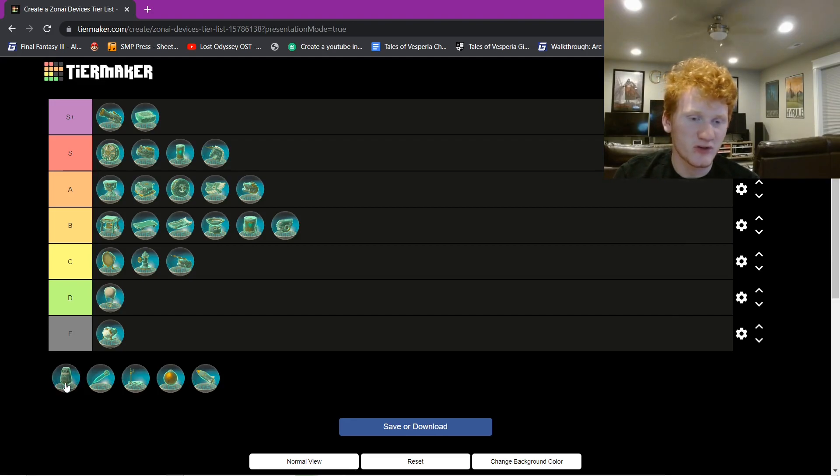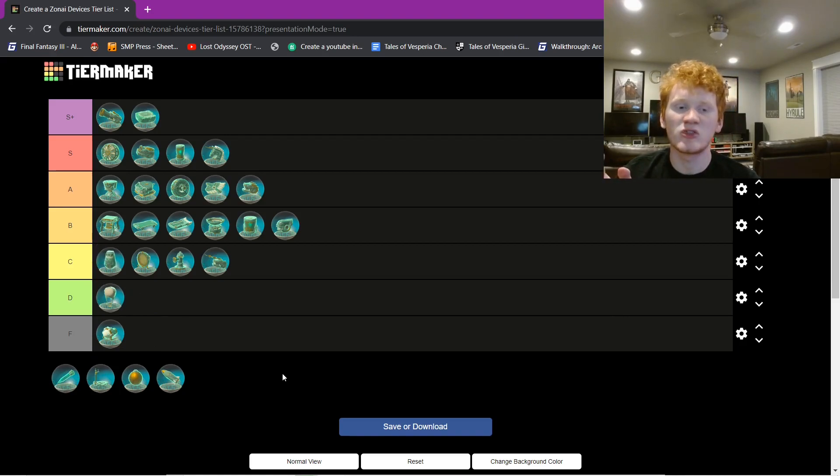The stabilizer — easily the weirdest Zonai device in my opinion. I don't really know how to use this thing; I'm going to put it top of C tier. People can do insane things with builds using the stabilizer, but I'm not really that type of person. I have never found a use for the stabilizer outside of a shrine. Same with the stake — I never really use it either. People use the stake to great effect, and it's cool that it can go through things, but I never found a great use for it. All I used it for was the baseball shrine.